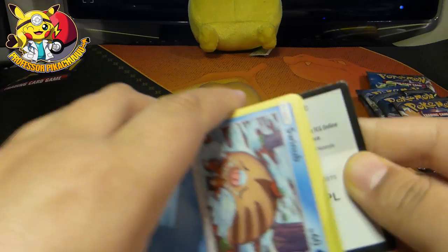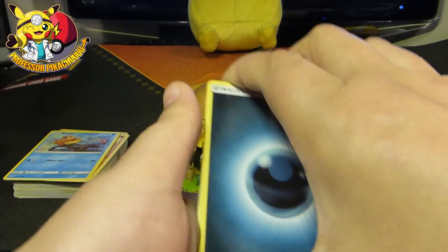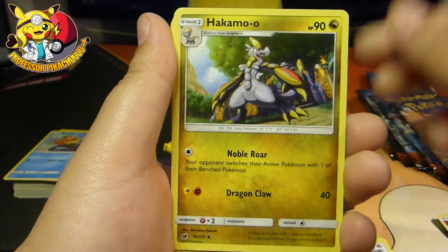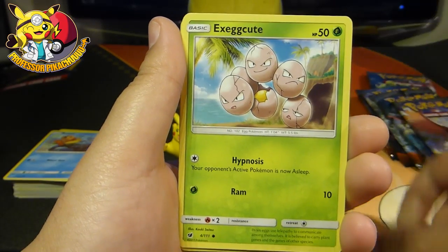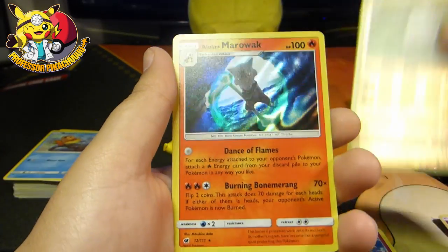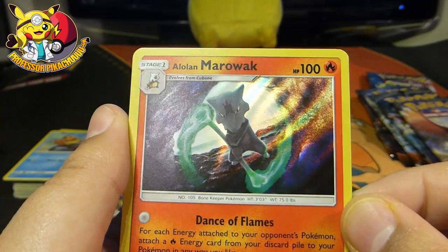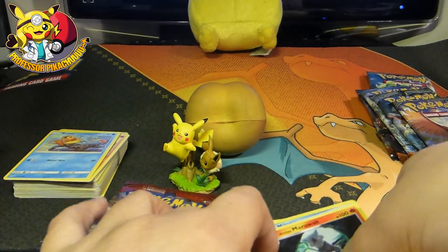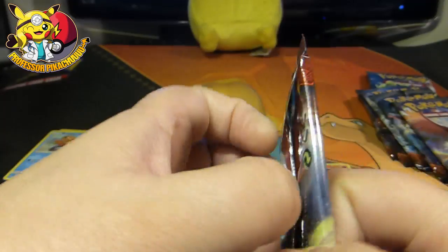Do you think I might pull the Charizard? Probably not. I've got a huge amount of Burning Shadows because I'm after that Charizard. Hakamo-o, Swinub, Noibat, again, again. Jigglypuff, Primeape. And then Alolan Marowak — look at that, that is a nice holo. I like that. Let's just put this in nice piles.